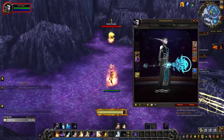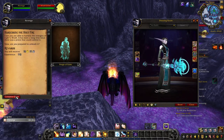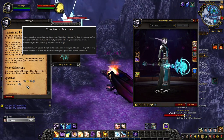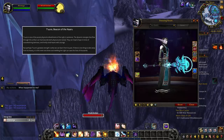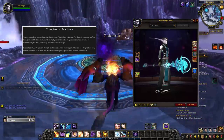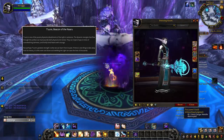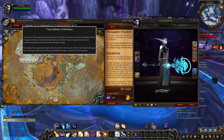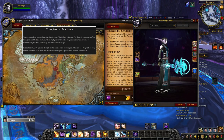If you know just a little bit about the Naaru, I probably don't need to say much about Ture. However, I'd like to read what the artifact book has to say. 'Ture is one of the purest physical embodiments of the light in existence. The dynamic energies that flow through this artifact can heal wounds both physical and mental. They can inspire hope in times of overwhelming darkness and fortify timid hearts with courage. But perhaps Ture's greatest strength is what we can learn from its past. If there's one thing to take away from its history, it is this: even one brave soul wielding the light can save the lives of thousands.'